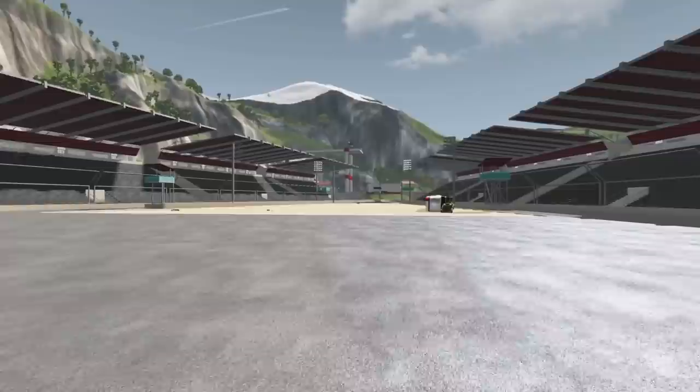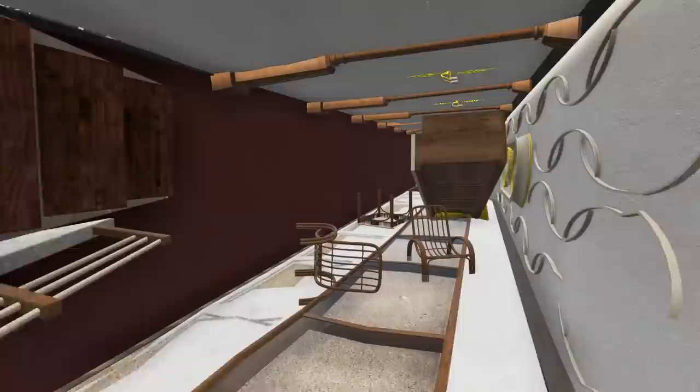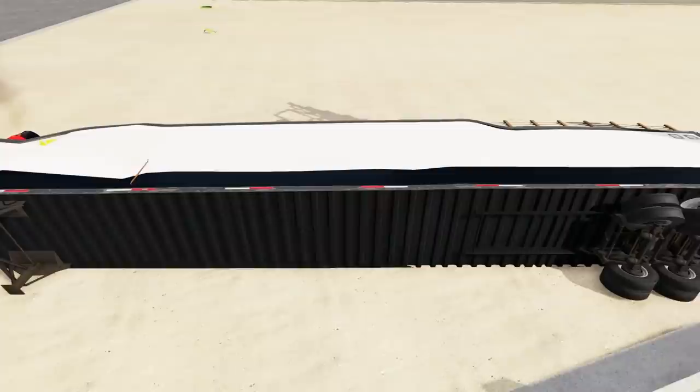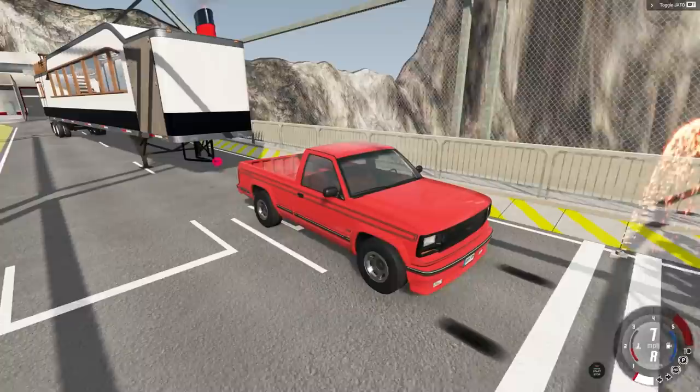Let's check out the damage — we have some exterior damage, a lot of dents. And then inside, everything is everywhere. Where's the snowman gone? There he is, found him. I would consider that a good run, which of course means we need a bad run — which is still technically a good run.